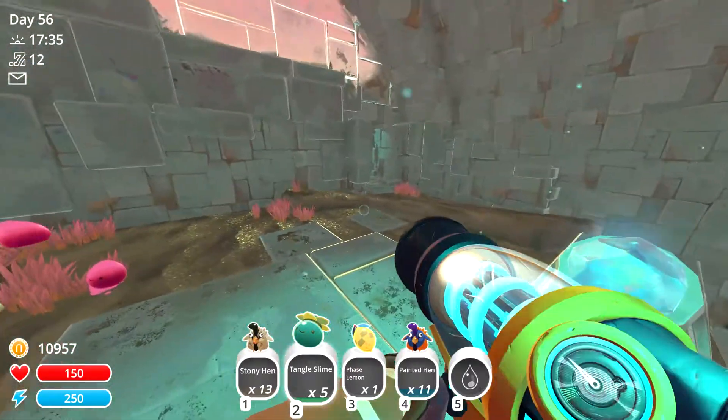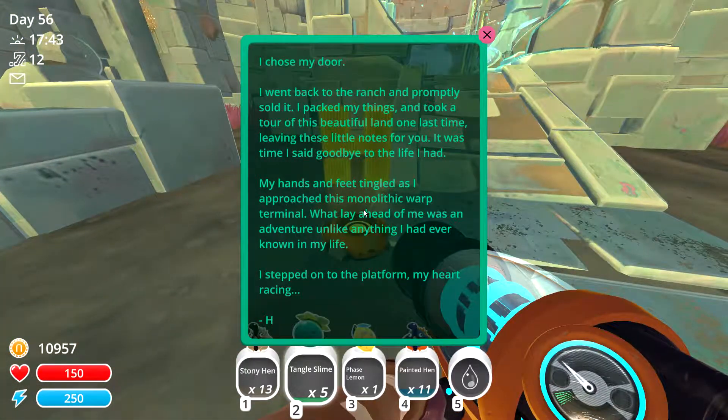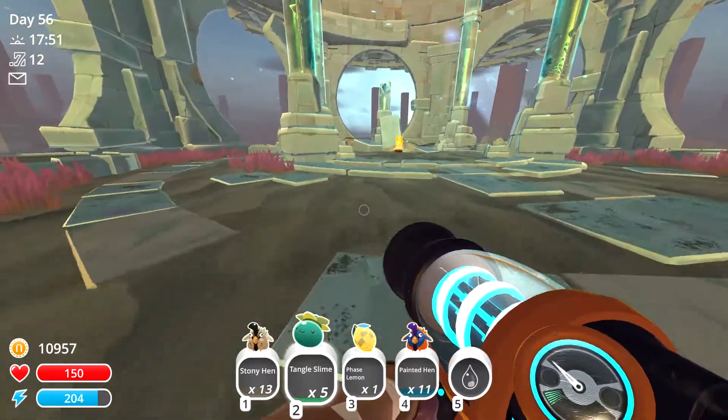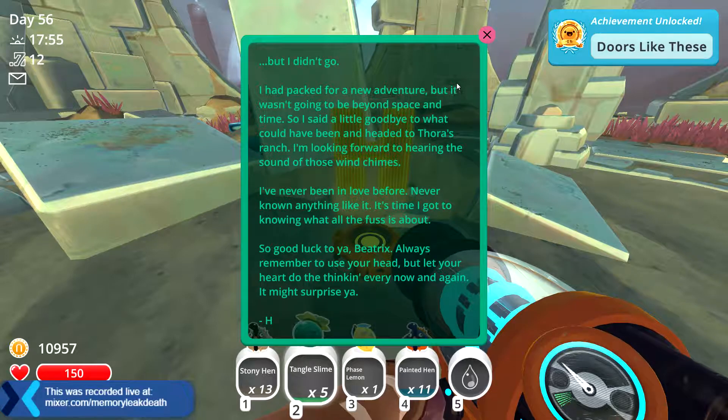Both doors lead to the same destination. 'I chose my door, went back to the ranch and promptly sold it. I packed my things and took a tour of this beautiful land one last time, leaving these little notes for you. It was time I said goodbye to life as I had it - hands and feet tingled as I approached the monolithic warp terminal. But I didn't go - I had packed for a new adventure but wasn't going to be beyond space and time. I headed to Fiora's ranch, looking forward to the sound of those wind chimes.'